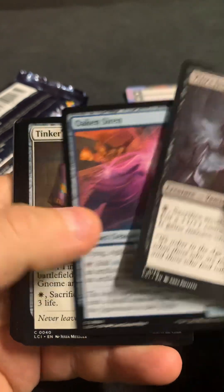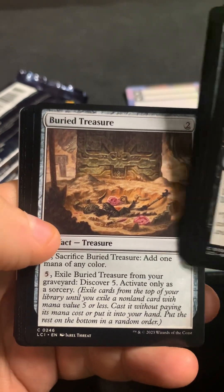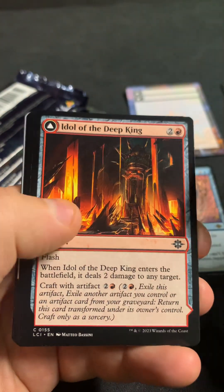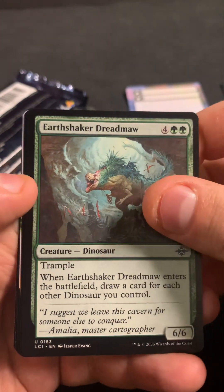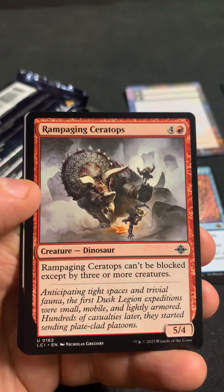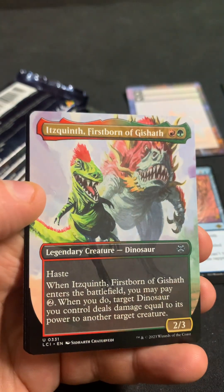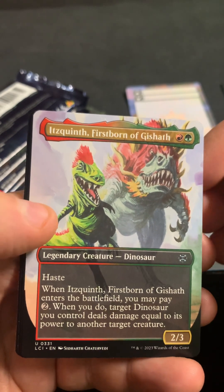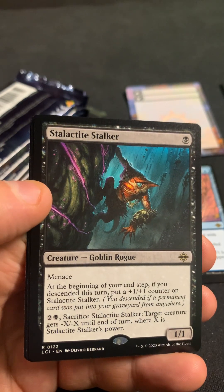Looks like we got something in the back maybe. I do find the rarity symbol kind of hard to read. We got the Earthshaker Dreadmaw — I guess they upgraded the Colossal Dreadmaw. I'm still surprised they didn't make that a special guest at least. Rampaging Ceratoss. I'm never going to get that name right — Firstborn of Geisha. And Stalactite Stalker.